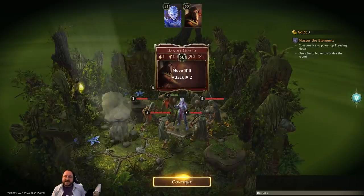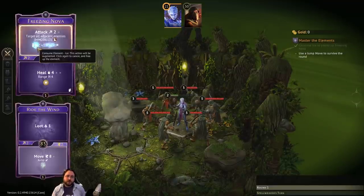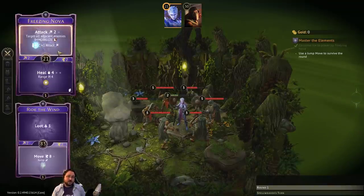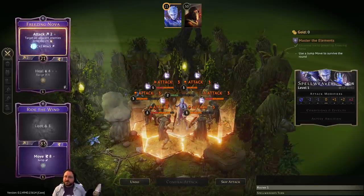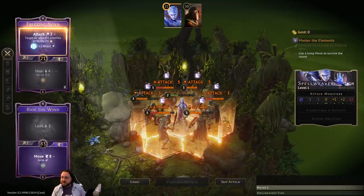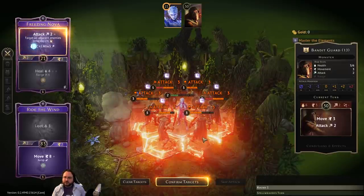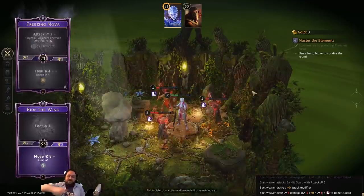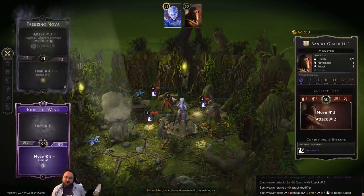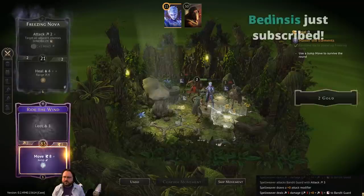The bandits would like to move and attack for two, which would definitely kill me — unless I execute well. We'll use Freezing Nova and we do have the option not to consume the element, but we want to. You can see it removing the ice element as it's consumed. The prediction shows hitting all of them for three damage with immobilize. We draw different damage modifiers for each person — we got a plus-one on the guy with five HP so he's down to one. They're all immobilized.